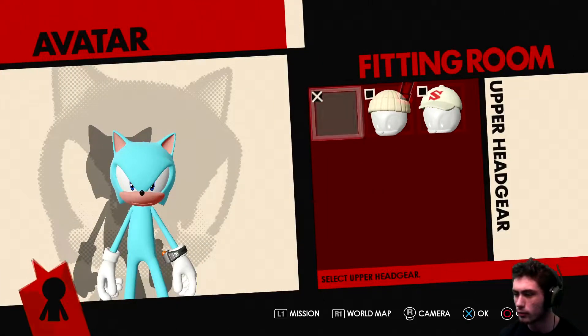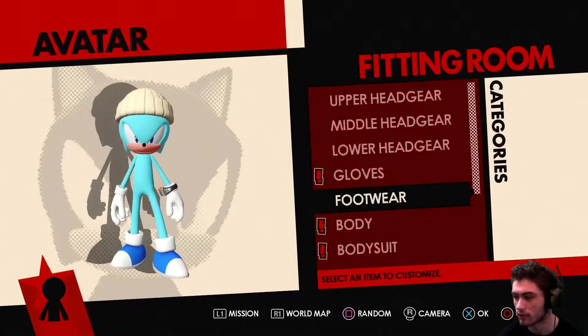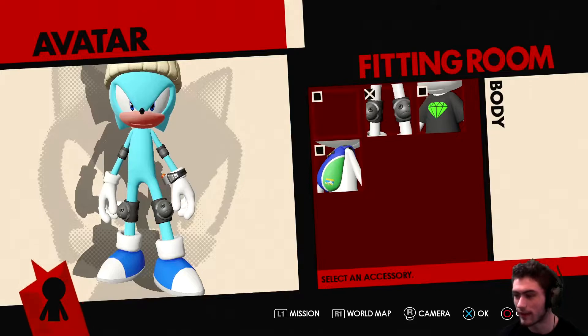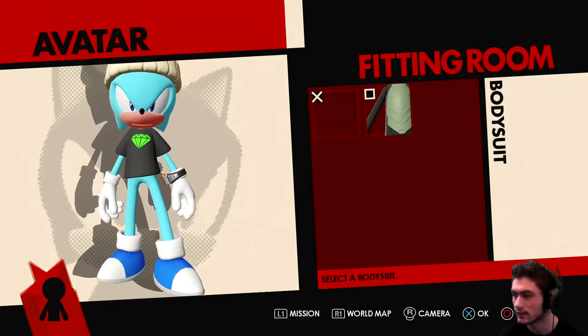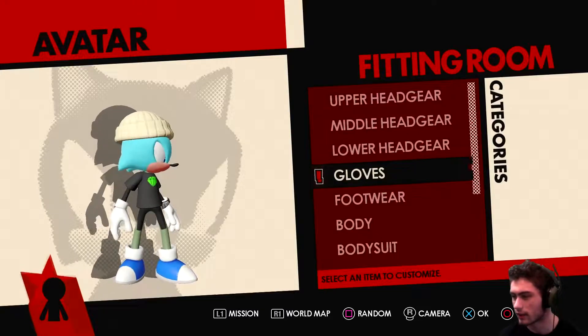When a UI item is added to the avatar screen it will be marked with the exclamation mark icon. Alright sweet, so we've got a beanie and a hat. I'm gonna go for blue — I love blue as you can tell by my avatar. These shin pads... Chaos everyone. What is that, a bodysuit? I want to wear the bodysuit, because it looks like there's not too much blue on me then.